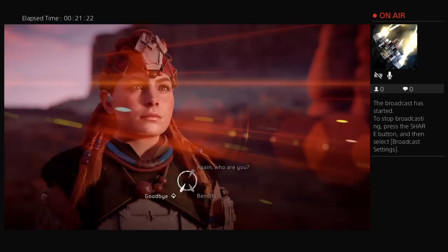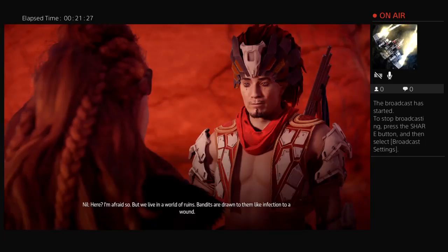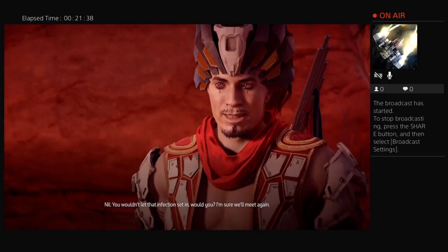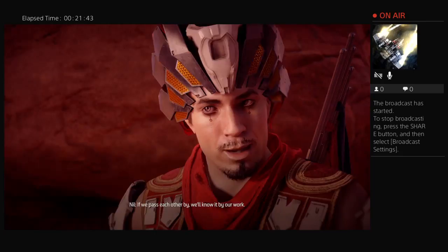NPC: 'I'm doing what I love — and what could be wrong with that?' 'I'm afraid so. But we live in a world of ruins, and bandits are drawn to them like infection to a wound. You wouldn't let that infection set in, would you?' 'I'm sure we'll meet again.' NPC: 'Maybe, if it can't be helped. If we pass each other by, we'll know it.'